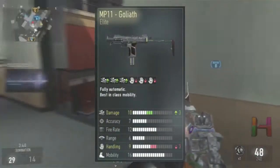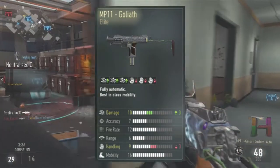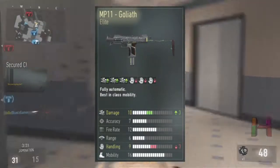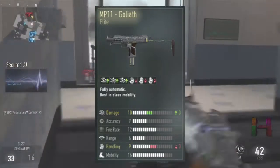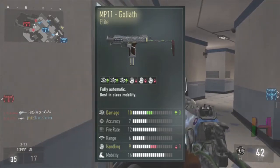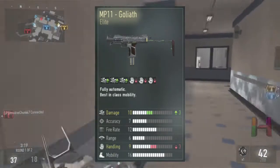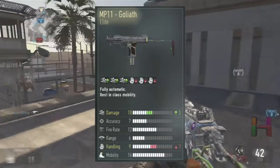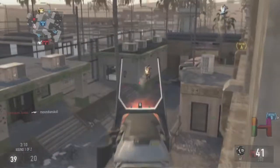So the MP11 Goliath — it has plus 3 damage and minus 3 handling, which is actually really, really good. The plus damage means it's gonna kill people faster and really buff up bullet hose capability. The minus 3 handling basically means you're gonna have a wider hip spray, so you're not gonna be able to hip fire as well. With SMGs, hip fire is pretty important, and they probably balance it this way so that with this kind of damage output you can't just mow people down. That's the stats on it.